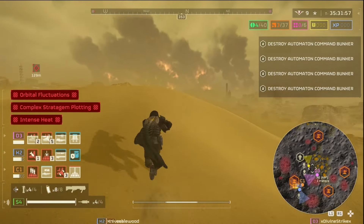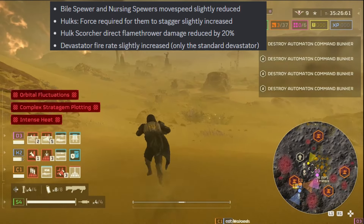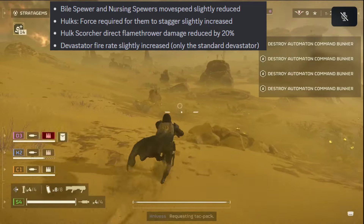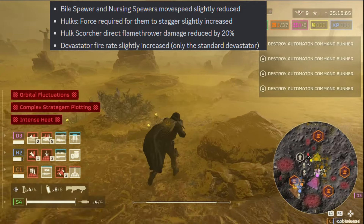Now on to some balancing with the enemies. Balancing adjustments have been made to the Biospewer and Nursing Spewers — move speed slightly reduced. I never really had a problem with their movement speed since I always use light armor, but perhaps if you're using medium or heavy armor or medic armor, maybe it's a problem.